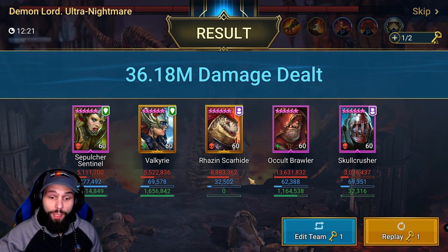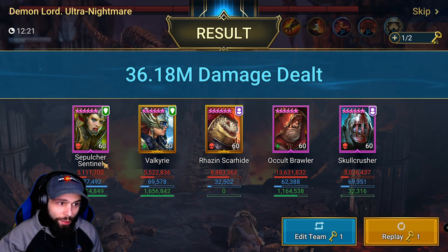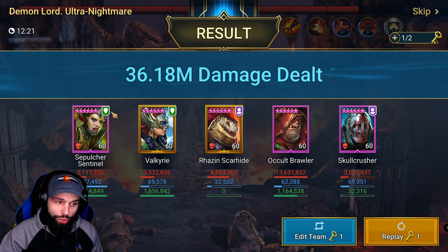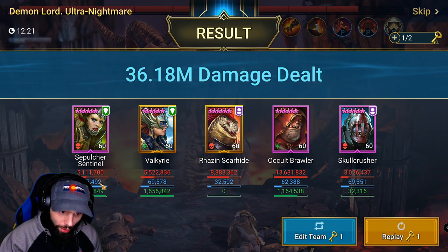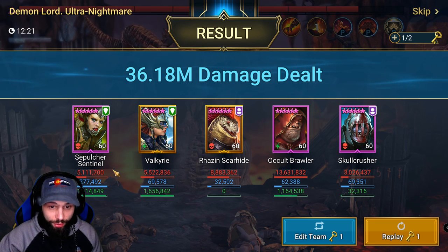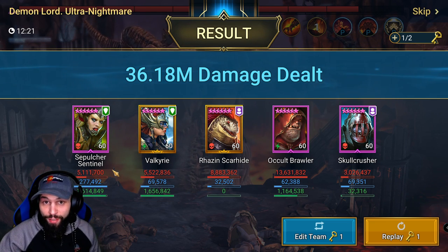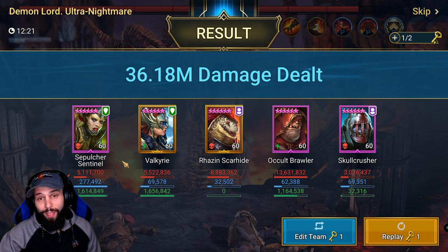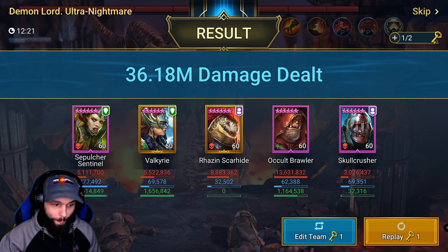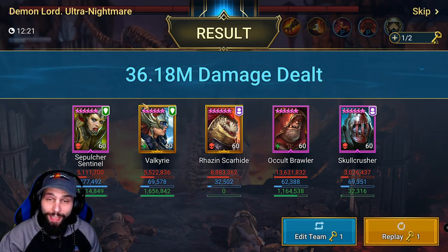I wanted to share this with you guys because I feel like Sentinel is a little bit underrated — people don't necessarily know how to use her. She can be your block debuffs permanently for the whole fight. There is a little bit of RNG involved with attack down proccing, but this works very, very often and you're able to 2-key pretty much every day. Sometimes when it doesn't work, it still does like 26-28 million, which is also very respectable. You can use somebody besides Valkyrie, but then your whole comp will change and it will most likely become a 3-key.